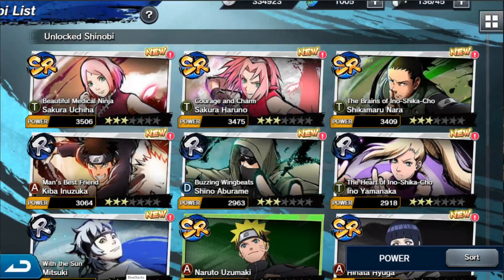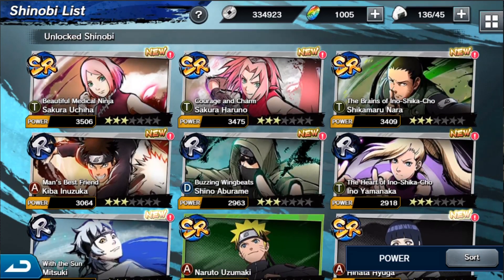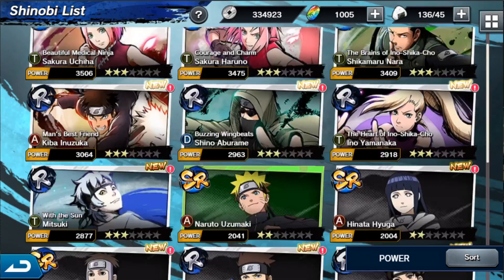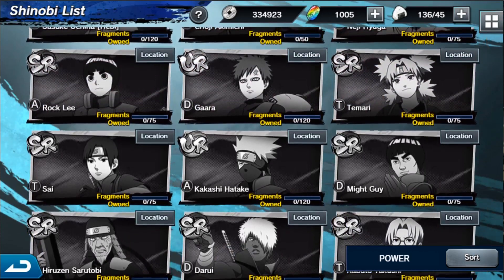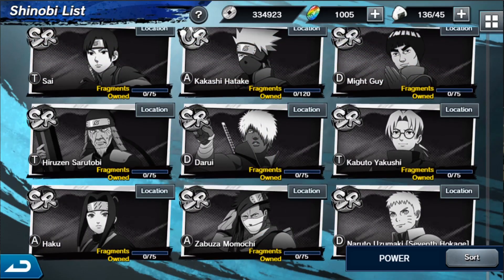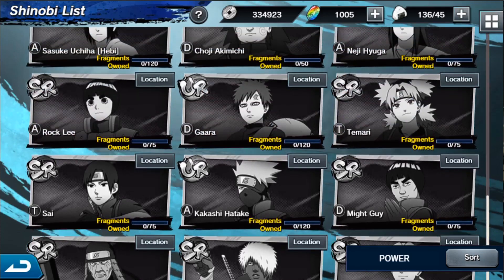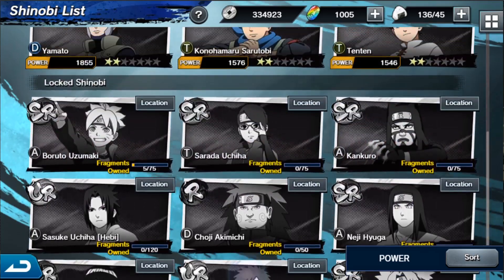Let's look at our Shinobi list. You can see all your different units — it tells you their type: D, T, and A, the different typings of characters. It looks like they can go all the way up to seven stars for Awakens and it shows their individual power. There can be Rare and SR. It looks like you can also go to UR — Tekashi is a UR right there, confirming that. So maybe it goes straight from SR to UR.